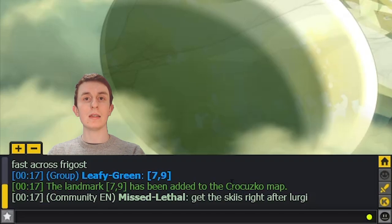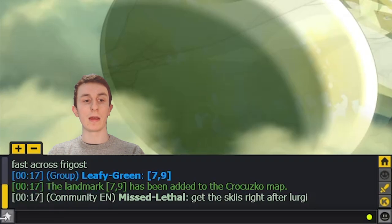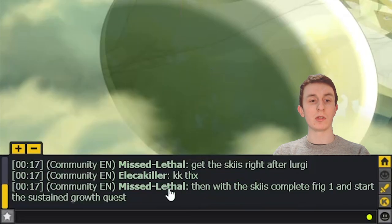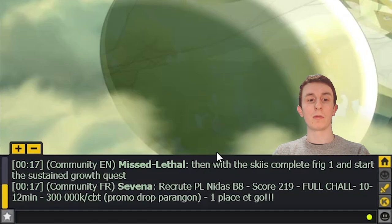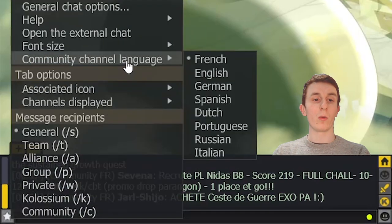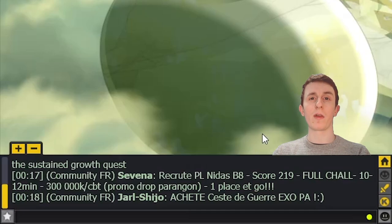Another useful thing about chat, especially on Ilyzaelle, is you can actually freely change your community language. If you go to the chat menu and then community channel language, you can just freely switch between languages. This is really useful because if you're online at a time when your community is usually sleeping, or if you just want to reach different people, you can switch freely between the community chats. As long as you're speaking the correct language, whether using a translator or not, you can reach different people. So if you're recruiting for a dungeon, you can recruit French people, or only Dutch people, or whatever you want. I didn't learn that until recently.